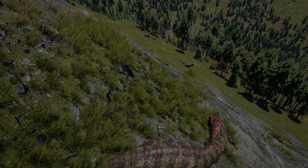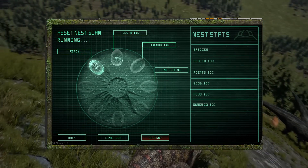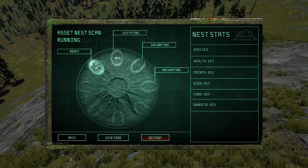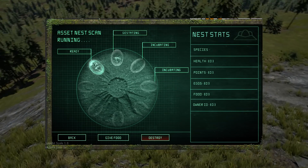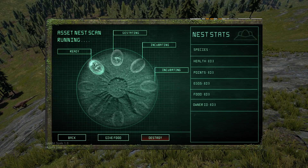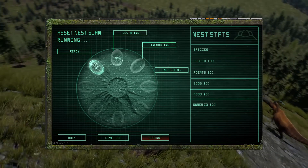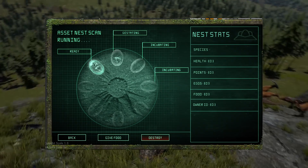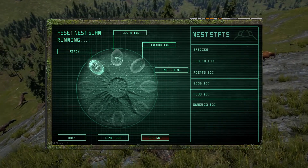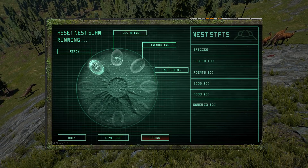The last thing I want to show is the new nesting UI - the incubation chamber where you actually manage nesting. We can see various stages: far left shows incubating, then incubating again, then gestating at the top, then ready - with a fully developed baby dinosaur ready to hatch. On the right you can see species info, health, points, eggs, food, owner ID, and options to destroy it, give food, or go back.